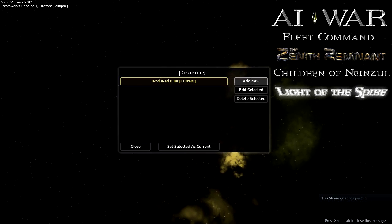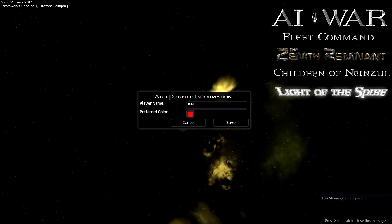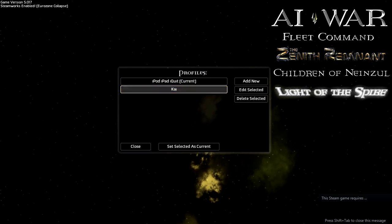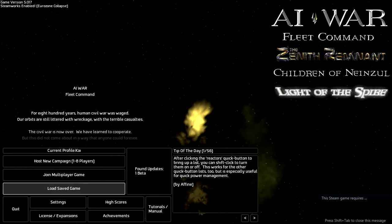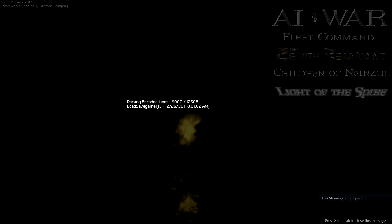And now we need to add a new profile named Kai so that it matches with the saved game, and use that profile. Then we need to load the saved game AI War Vanilla that we copied into the folder.